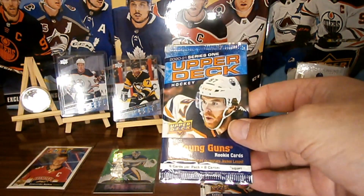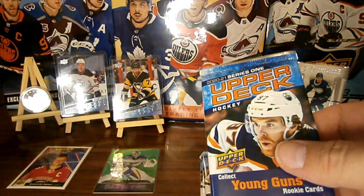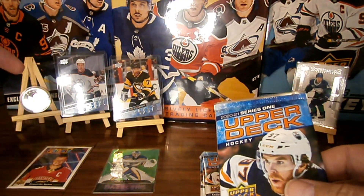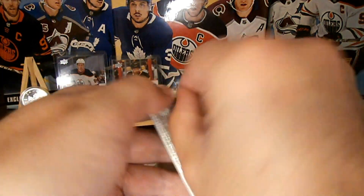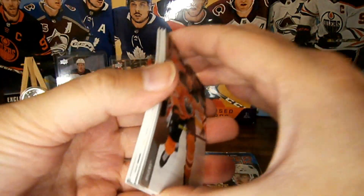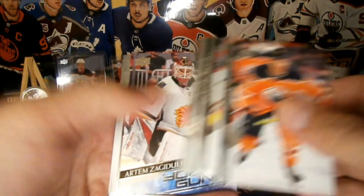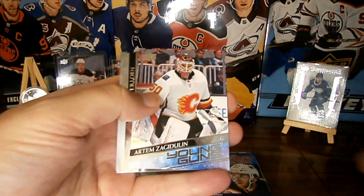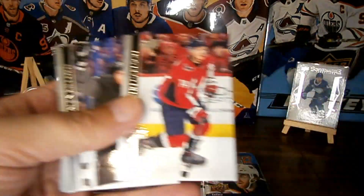We've got our last three packs of the third binder. Hopefully our lucky coin kicks in. Make sure you're subscribed — at 500 subs we're going to do a giveaway for this lucky coin and it can bring one of you luck. We got a young gun — Artyom Zakaludin young gun. Stickage. Nice, young gun. Some base.